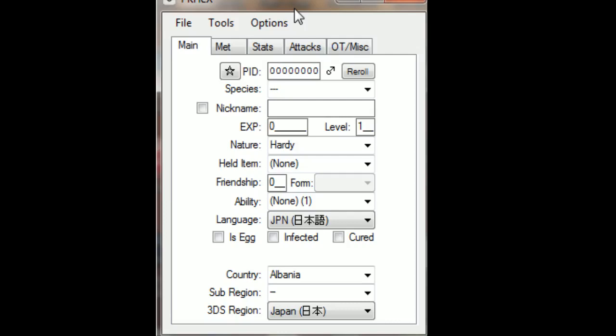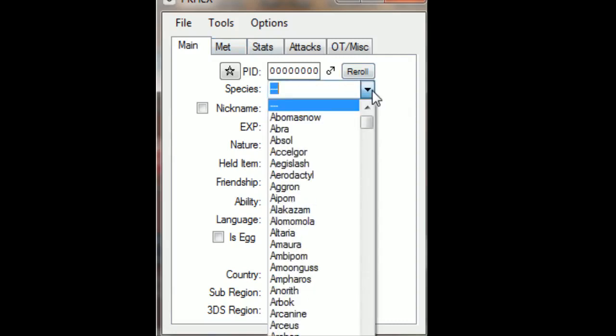This is PKHex. The left-hand side is really, really easy to use. On the next webpage I'll show you there's an example Pokémon to download, but you don't need it because I'm going to show you how to make a Pokémon from scratch. Here you can see it gives all these Pokémon a pentagon if you leave the original game set as Omega Ruby, Alpha Sapphire, X or Y, so it looks legitimate — which is what you need for Battle Spot.